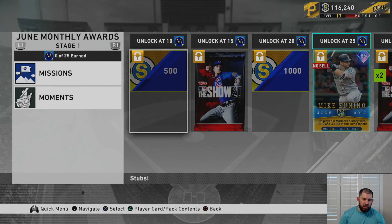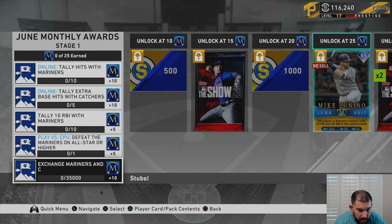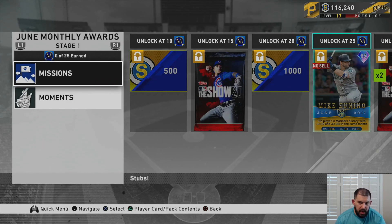Let's go over the reward path, and I'll explain what you should do to get each next card. Once you've unlocked Mike Zanino, there will still be missions and moments, but you can literally just play the Defeat mission on All-Star or higher plus the moments, and it will get you the necessary 25 monthly award points to unlock the next tier. I would not spend any money on exchanges past the Mike Zanino. Let's look at what you get in this monthly reward path.